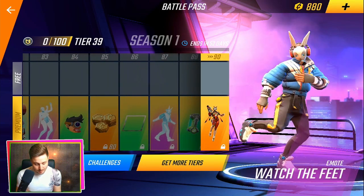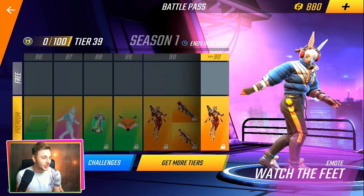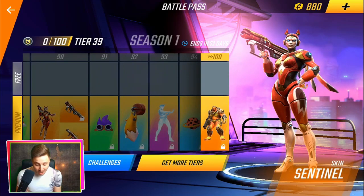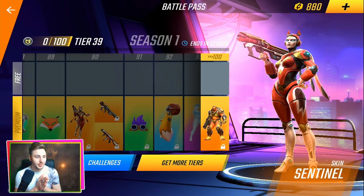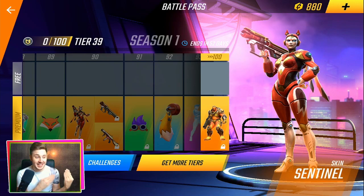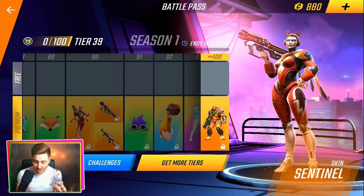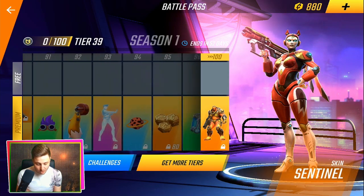Mainly you just get emotes, and these emotes are so good. At rank 90 — this is my all-time favorite skin from the Premium Battle Pass Plus — a Sentinel skin for Sara. And Sara is my main, so that skin is incredible. I love just the look of it — the colors, the red, the gold, the white. It literally looks so good.